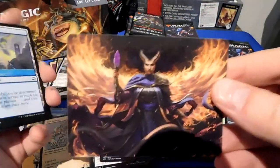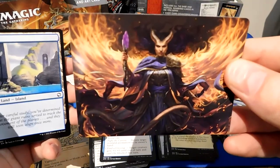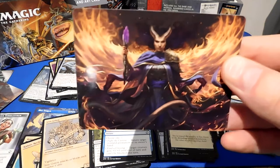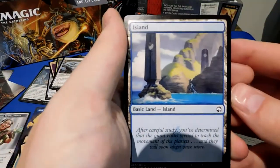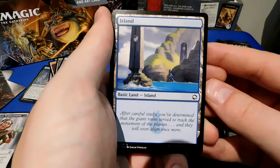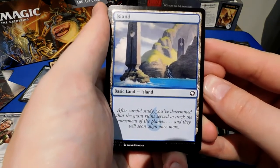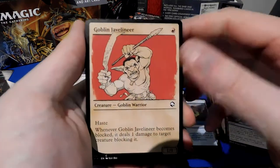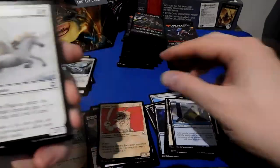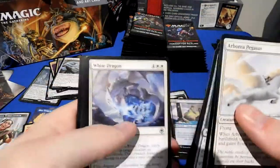Check that out — that is a Tiefling of the sorcerer's variety, and she is hot. Get it — hot. Flavor text: 'After careful studying, you've determined that the giant runes serve to track the movements of the planets, and they will soon align once more.' Goblin Javeliner, a Pegasus. We'll just burn through the commons here.